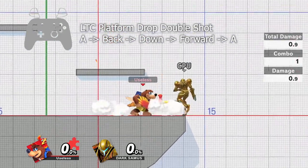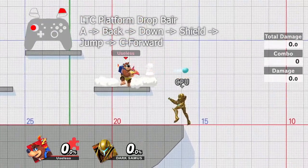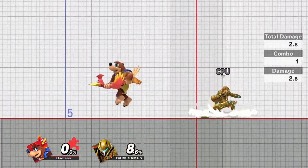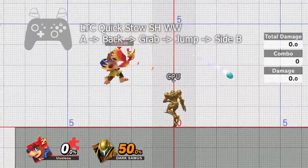Dropping through a platform doesn't seem to have any particular use, though it is technically the quickest way to get airborne. Shooting to cancel mostly just looks cool and covers both sides.